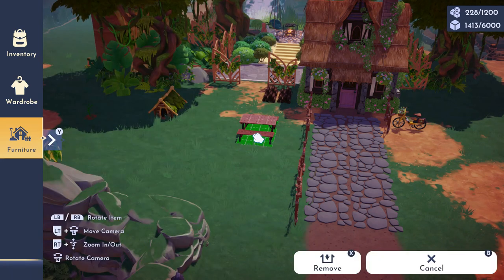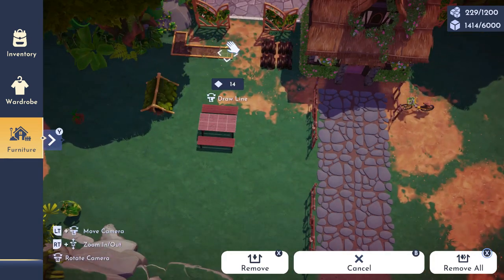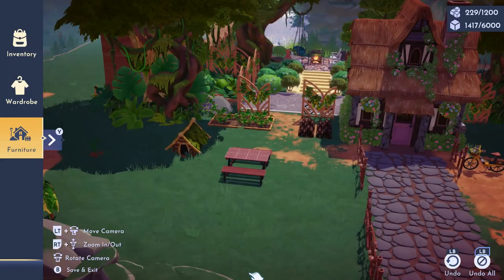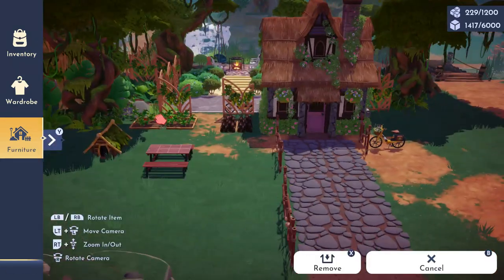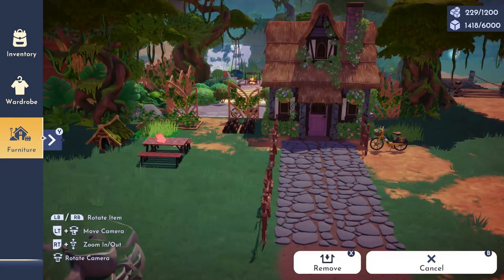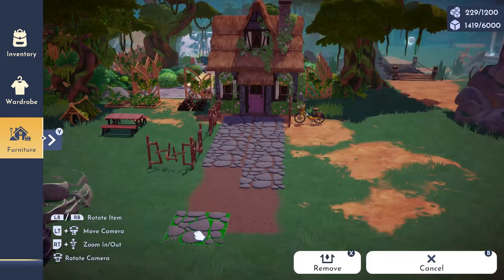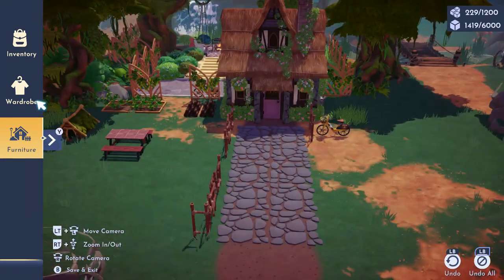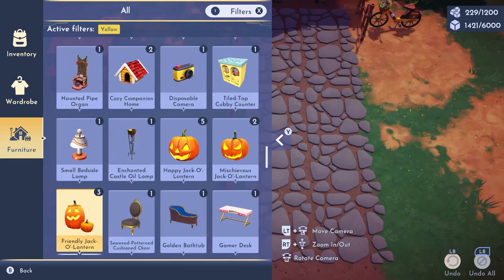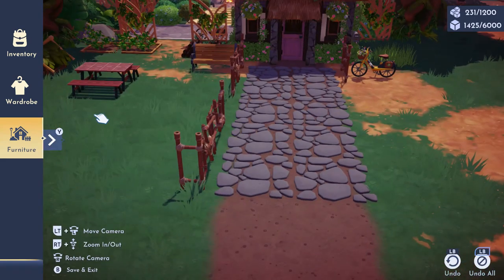I wanted to add little items here and there to make it look as close to a home cottage in the woods vibe as possible. I love the logs of wood - I really wish we could stack them on top of each other. I put the little animal house from the DLC, which I love so much more than the regular one you can build without the DLC. And the little bike - I use it all the time, I have it in so many places in my valley.